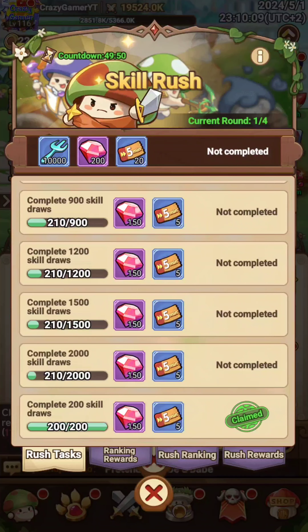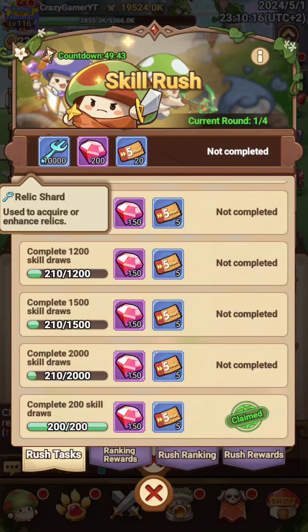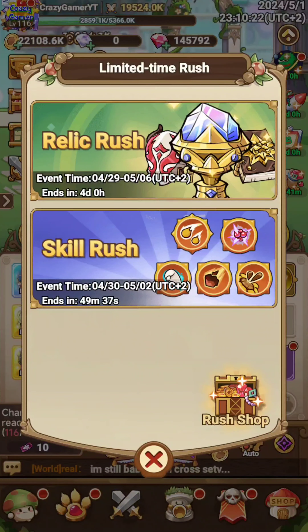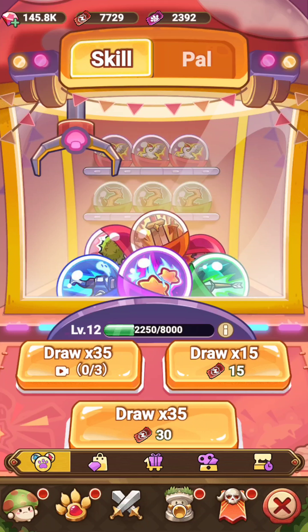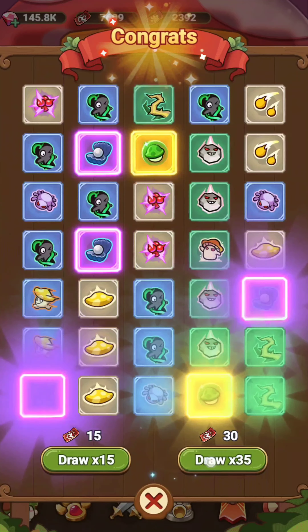You will find that you have to draw skills — up to 2000 skills to complete one round. You have to draw 8000 skills in total to complete four rounds, and then you will get 10,000 into four relic shards. To get this again, go back to the shop option and find the skill draw.